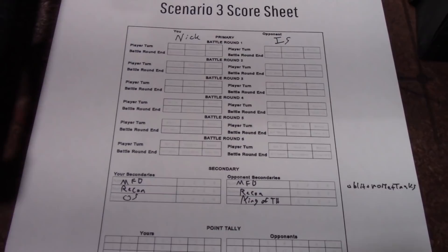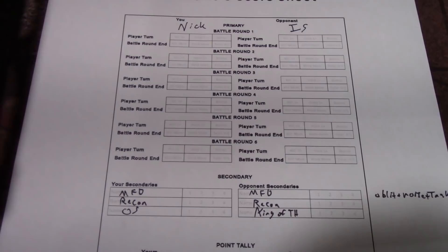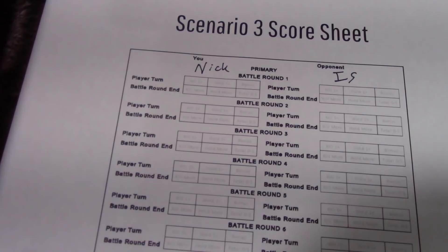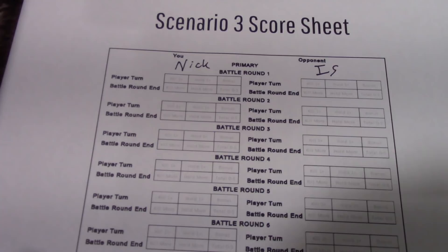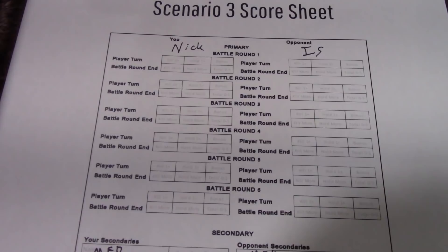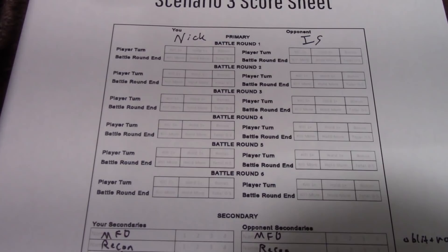We're back to look at the scenario: ITC Scenario Number Three. In ITC, at the end of each battle round you get a point for killing one thing and a point for holding one objective. If you kill more than your opponent you get a bonus point, and if you hold more objectives you also get an additional point. The bonus for this mission is to hold both objectives outside of the player deployment zones.